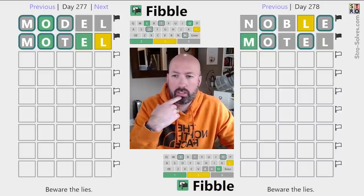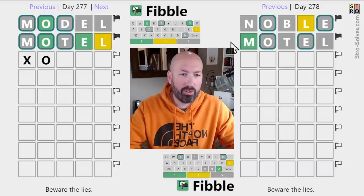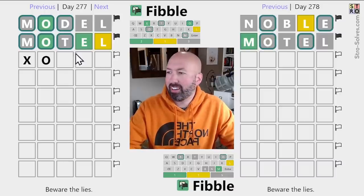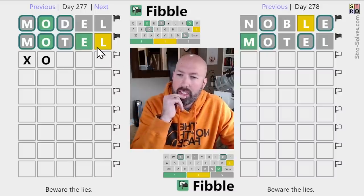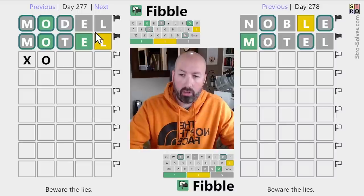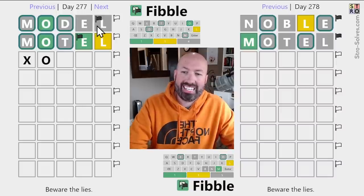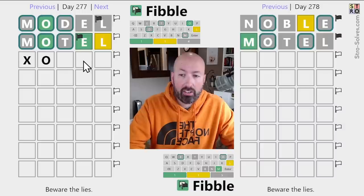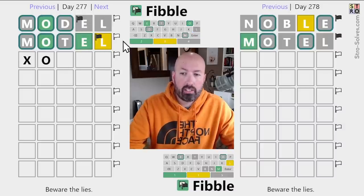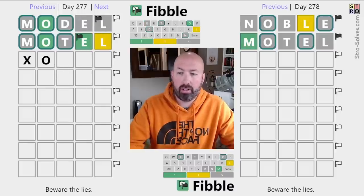Over here we know the O is second, and over here we know there's no O — that's great. So one of the E's is a lie and one of the L's is a lie. It's like diagonal corners. We can't have both an E and an L in the word — we either have an E fourth, or we have an L somewhere else.